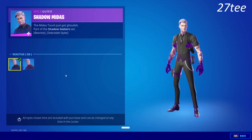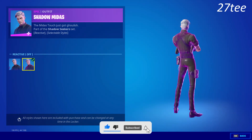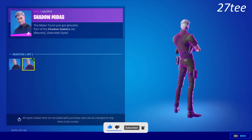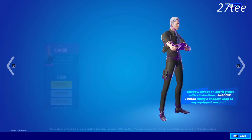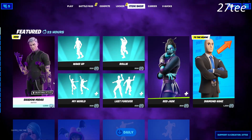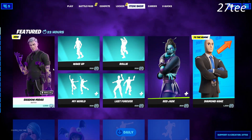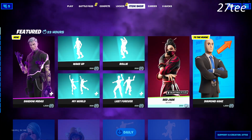Shadow Midas comes with two different styles and it's a super cool skin — I really like it. It also comes for 1500 V-Bucks. It doesn't come with a bundle, just the skin itself. We also have a return of a bunch of TikTok emotes.